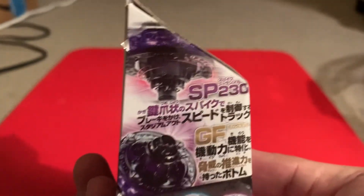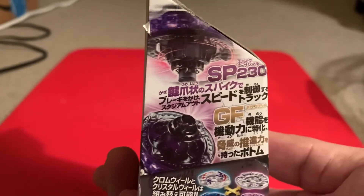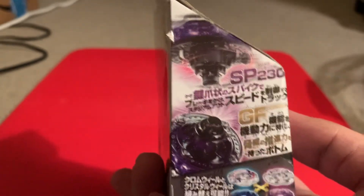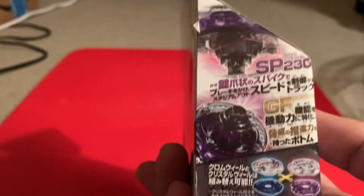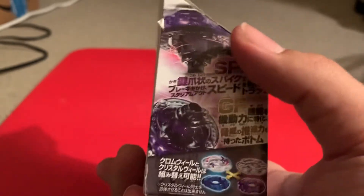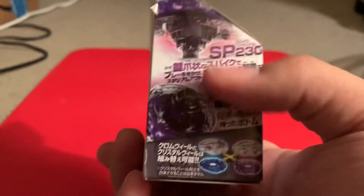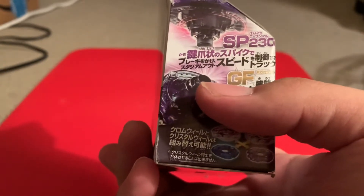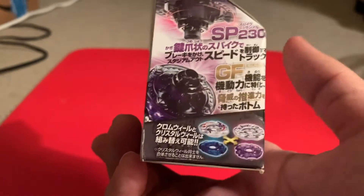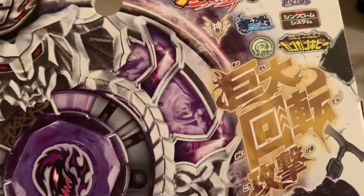We all know what the gimmicks are because this is outdated, but that's fine. Spike 230 is supposed to prevent stadium outs, apparently. Giga Flat is supposed to be the extreme wide flat of the whole attack type, but it's balanced apparently — it's weird. This is a dark type, but it counts as a god type, apparently.